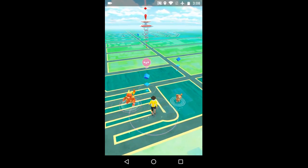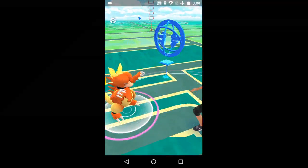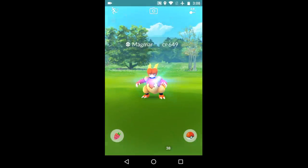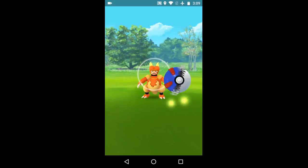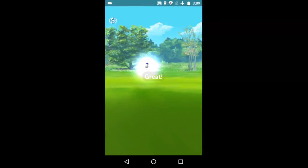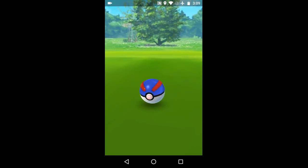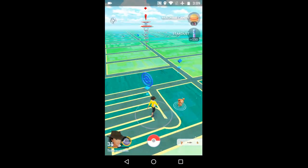Excuse me, I got the hiccups. So we're gonna queue up the Magmar — let's see. How many? Okay, the CP is mid-level. Put the barrier down and let's give it a catch. Great Ball — was a great toss, hopefully that's enough. Sweet, we end up getting it.